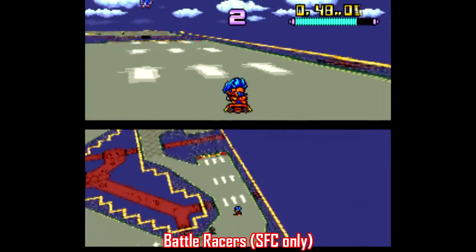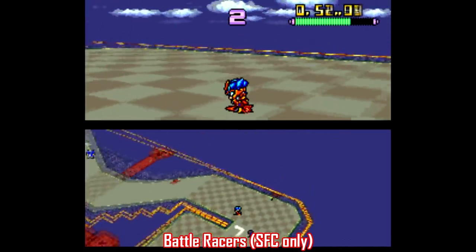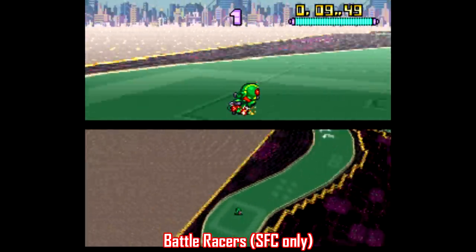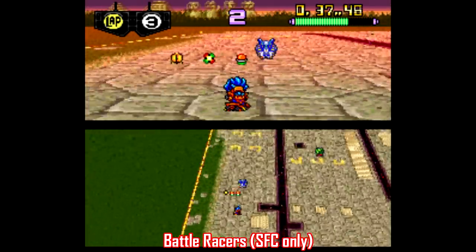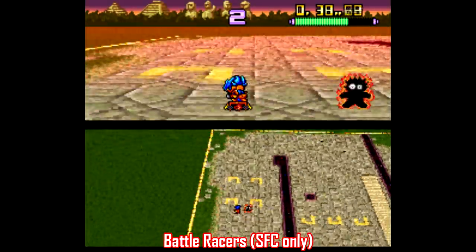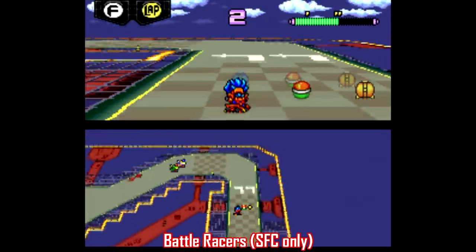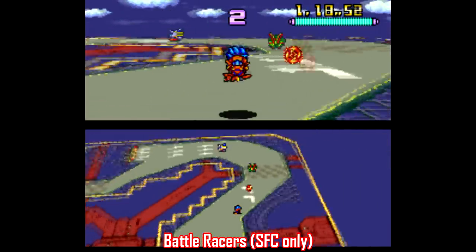Finally, for racing games, there's the obvious stuff like F-Zero, Top Gear, and Super Mario Kart, but there's a game that never left Japan called Battle Racers, developed by Ban Presto, featuring Ultraman, Kamen Rider, Gundam, and Fighter Roar. This is kind of like if you combined the F-Zero aesthetic with Mario Kart's combat, featuring all sorts of weapons and power-ups, complete with a power meter where if you take too much damage it's game over. This is an easy pick-up-and-play racing game that's well worth checking out, especially if you're looking for something similar to Mario Kart.